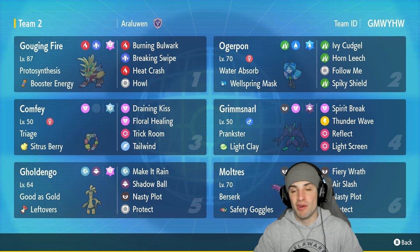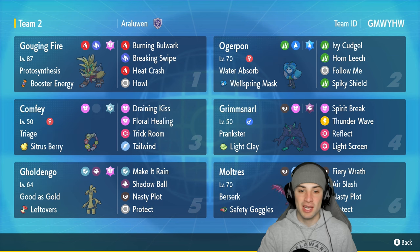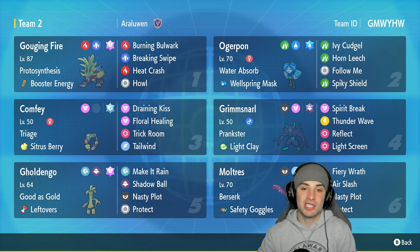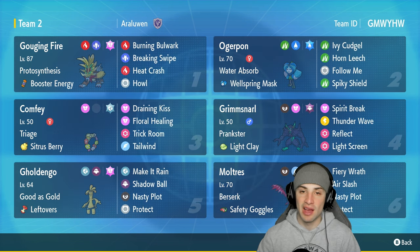Confi is rocking a Citrus Berry as its item, and its other two moves are Trick Room and Tailwind. This Pokemon is here for HP recovery and speed control — whether it's Trick Room or Tailwind. We also have Galarian Moltres, which pairs up perfectly with Confi, holding Safety Goggles with Berserk, and has Fiery Wrath, Air Slash, Nasty Plot, and Protect.